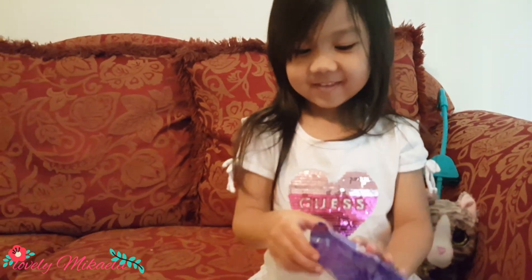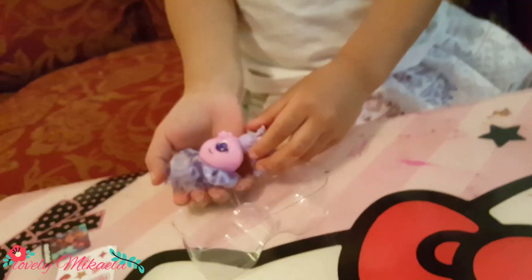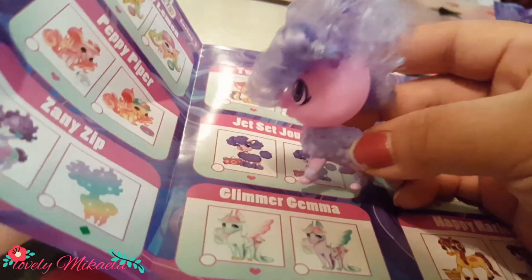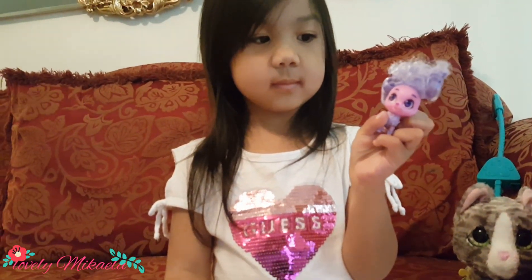The next one she will open is the Hairdorables pets. What pet do you think she'll get? I got a dog! So Mikayla got... let me see. I think she got the Zana Zip or the Twirling Tango. So this is what she got — oh my gosh, there's a picture. She got the Jet Set Journey, Mikayla! Jet Set Journey? Look, there's a picture. Mikayla got the Jet Set Journey and the accessories. That's the Jet Set Journey — color purple. It's so cute. It's got a comb and a bag, and you can put the sticker on.